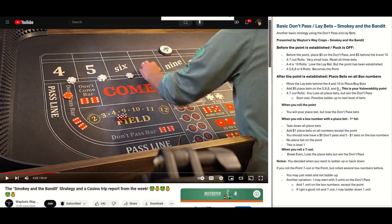Hey everyone, it's Mike. Welcome back to my channel. My last few videos, I've been trying to find some good examples of how to play from the don't pass, the don't come, and maybe even behind numbers as lay bets. I went out and searched for another example. I was playing the Arnold by Wayland and tried to show that a few times. Then I searched again, and it just happened to pop up that Wayland had another video out just recently that he calls Smokey and the Bandit.